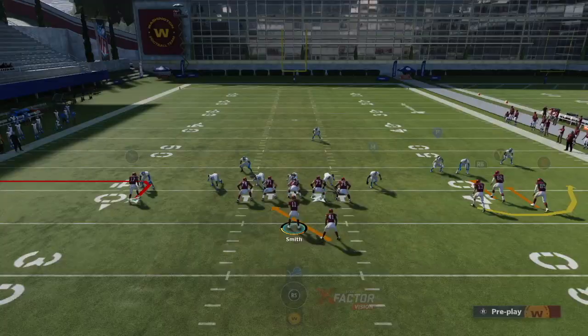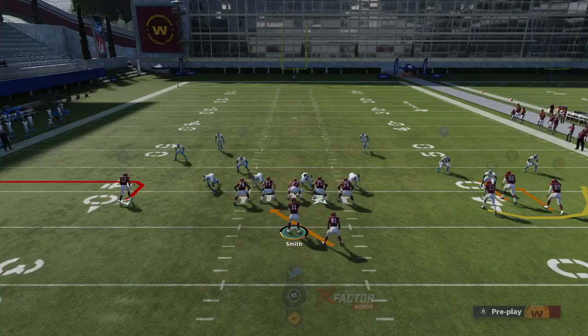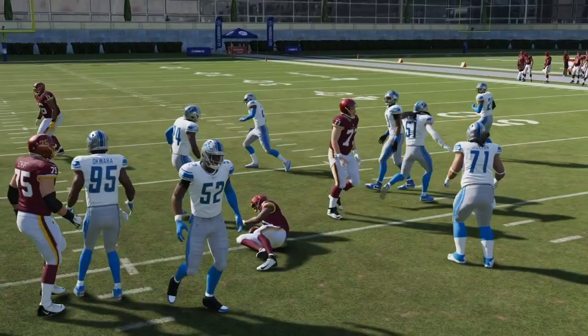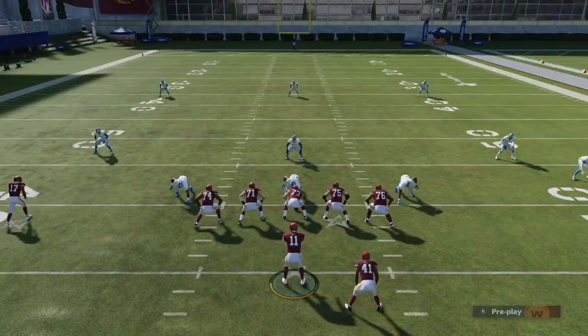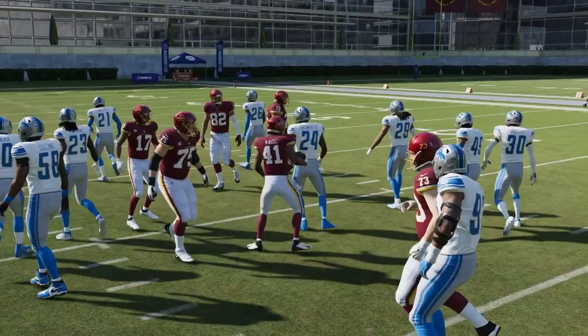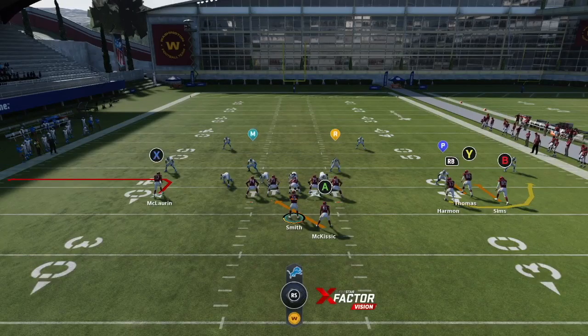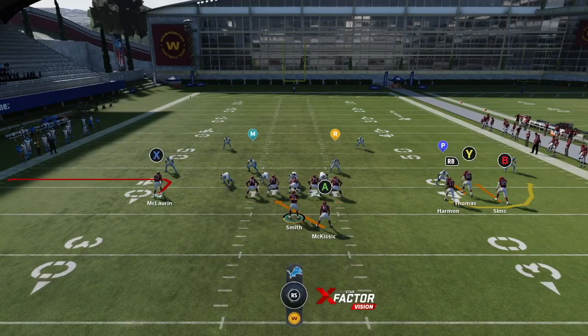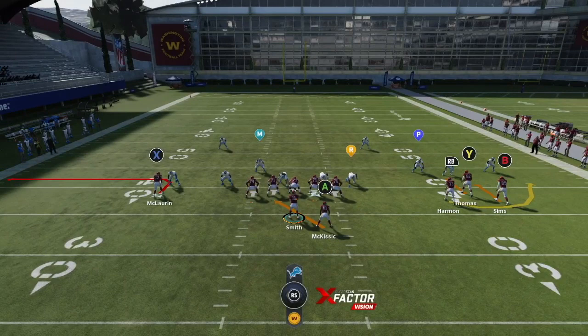When you don't have the numbers out wide, don't force the bubble — that's what you want to avoid. If they have too many defenders out there, don't throw it. This time they stand up and we hand it off — good run defense as they come down into the box. When you spot three-on-two out there, click it out to the receiver on the bubble. It's a nice mix-in: you can run it, keep with the quarterback, or pass the bubble screen. One of the best plays you need in your arsenal.